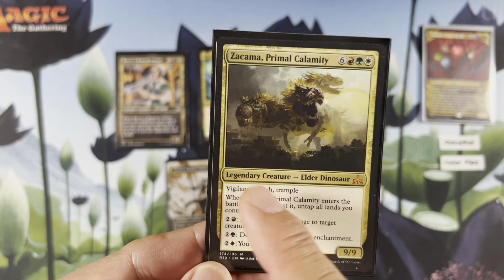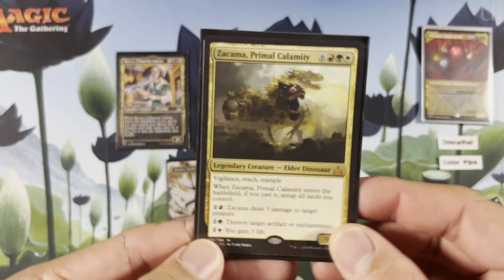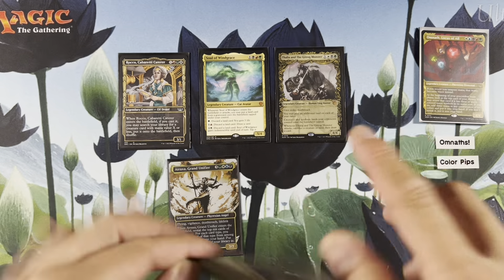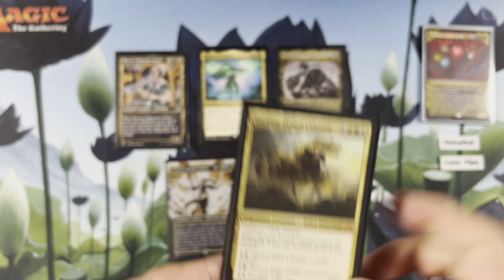Vigilance, reach, trample. When it ETBs, if you cast it, untap all lands you control. So you can just power up Omnath here, then cast Zacama, untap it, and then power off Omnath again — which is really cool. Then you can use your extra mana to do 3 damage to target creature, destroy target artifact or enchantment, or gain 3 life.